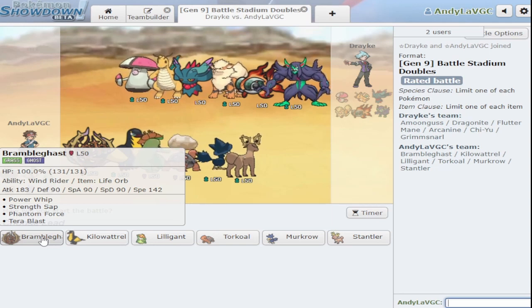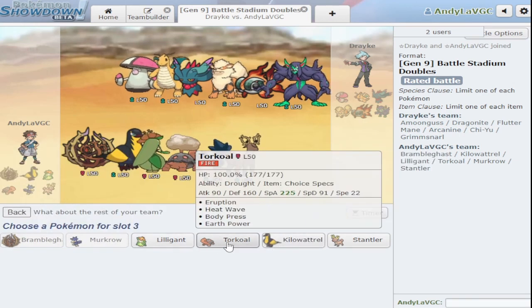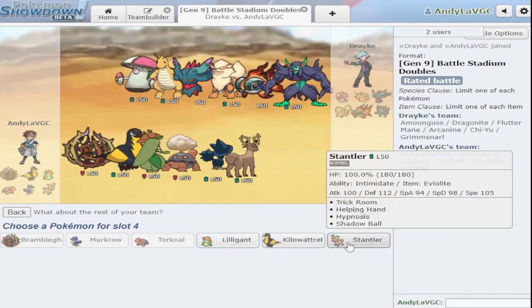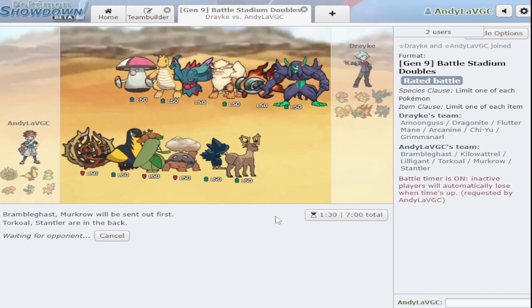After tailwind I still don't outspeed Fluttermane — that's just crazy. Let's go Bramblegast and bring Torkoal and Stantler in the back this time. Stantler can maybe switch in on Fluttermane and we have shadow ball, so it might actually be a decent Fluttermane counter. I just want to point out I don't really know what I'm doing — I threw this team together a couple days ago for doubles OU.